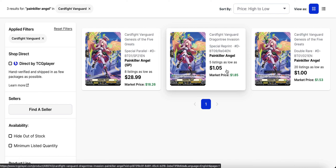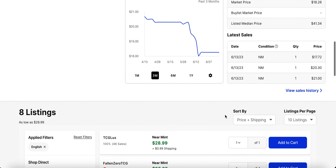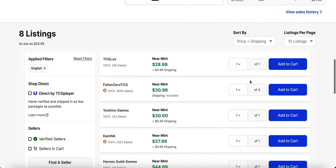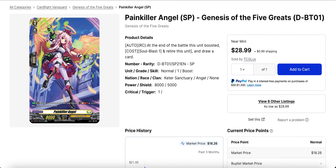Painkiller Angel — with Luar type going on I wanted to revisit this one. The special reprint version from set nine is down to five listings compared to the double R from the first set which has twenty listings. Both cards are around the same price, but there seems to be more favor towards picking up the special reprint variant. The SP has been going down as it hasn't been selling at the thirty or forty dollar mark it used to be at — there's a twenty-eight ninety-nine listing now, and another one sold only last month for about eighteen dollars. It's really just hype from Luar keeping this card as high as it is.